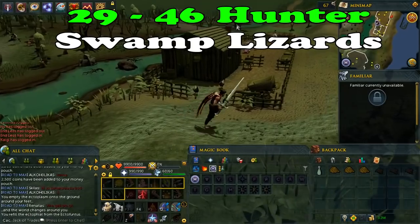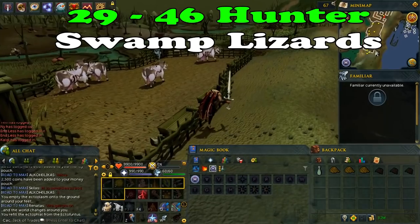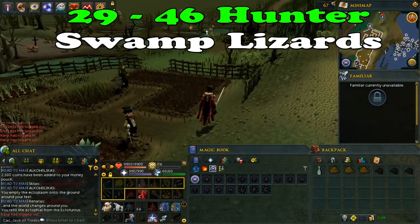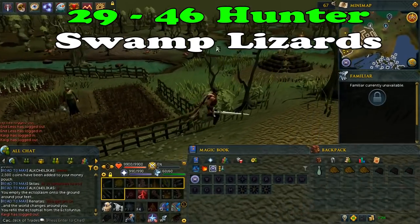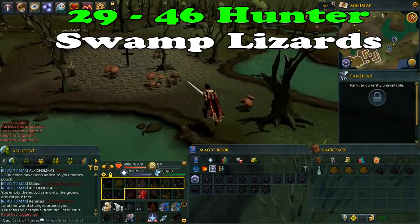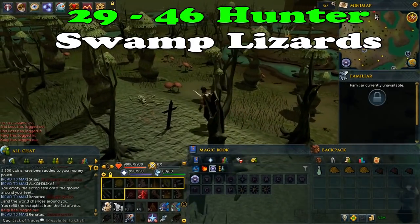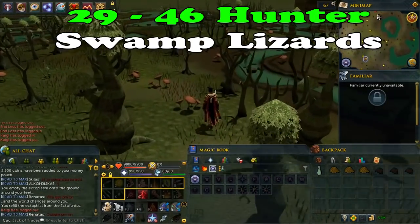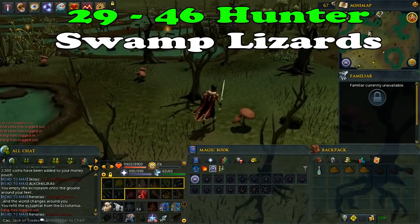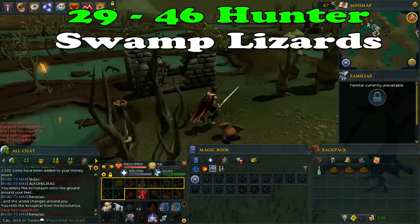From levels 29 to 46, you will be catching swamp lizards. You will need small fishing nets and ropes. From a single catch you will get 152 XP and should get around 30,000 XP per hour. If you are below level 40, you will need two small fishing nets and two ropes. After level 40 you will be able to place three ropes and three small fishing nets. Swamp lizards are located just east of a nearby city. The easiest way to get here is to use the ectophile and run west, or teleport with a ring of slayer to the slayer tower and run east.